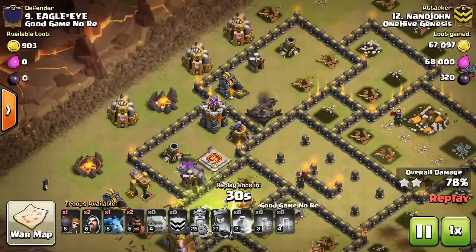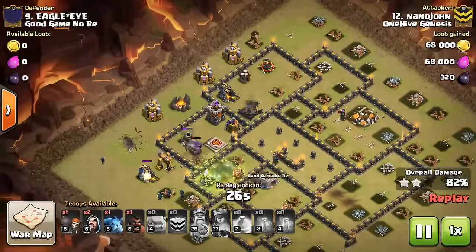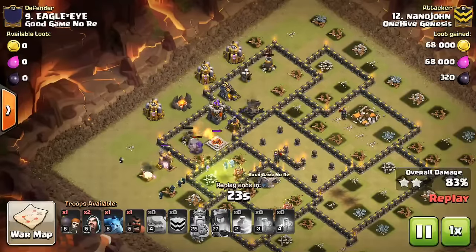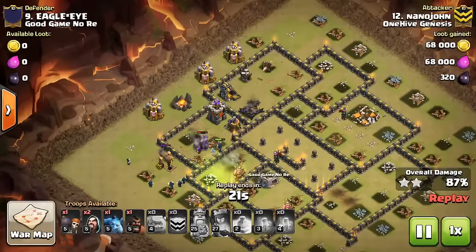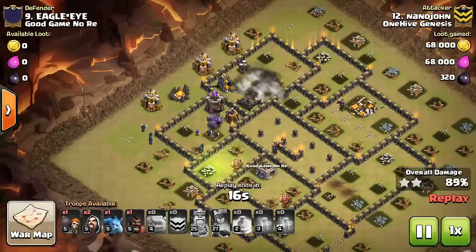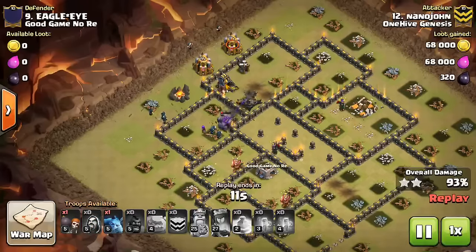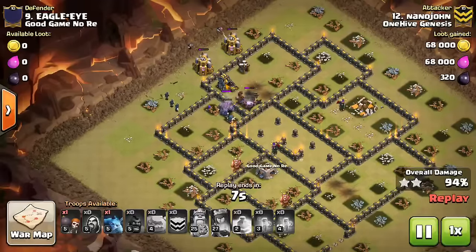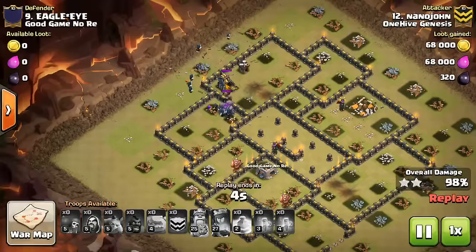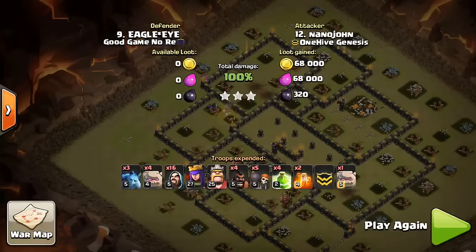You can see right here the Archer Tower and the X-Bow locking onto the Golems. Has those two Hogs deploy — goes ahead and drops one on that Mortar, it can't really defend itself, and then it will move on to the X-Bow. Everything took the jump, and that Double Giant Bomb let loose. Five Golems is plenty to tank for three minutes at Town Hall 9. As long as those Golems are the ones tanking, you don't have to worry as long as the base is kind of laid out like this. Awesome attack to Nanojohn.